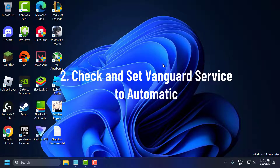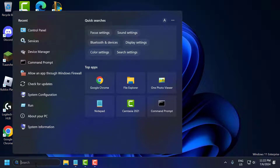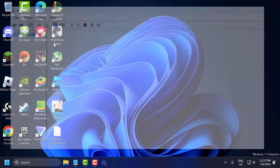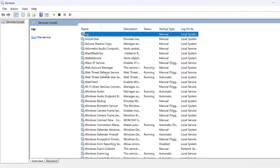The second step is to check and set the Vanguard service to automatic. To do this, go to the search menu and type 'services,' then click to open it. In here, you just need to search for the VGC service.